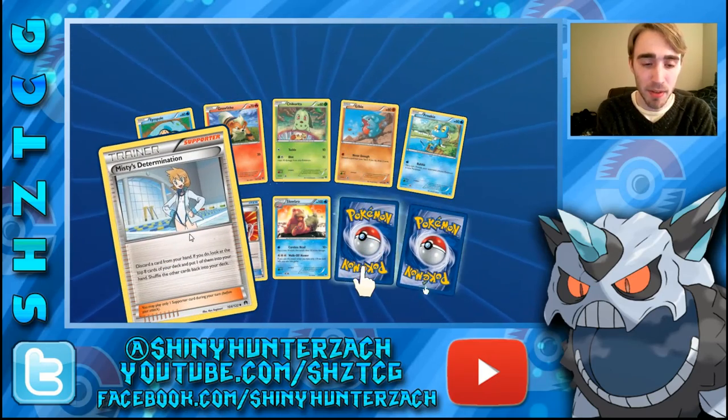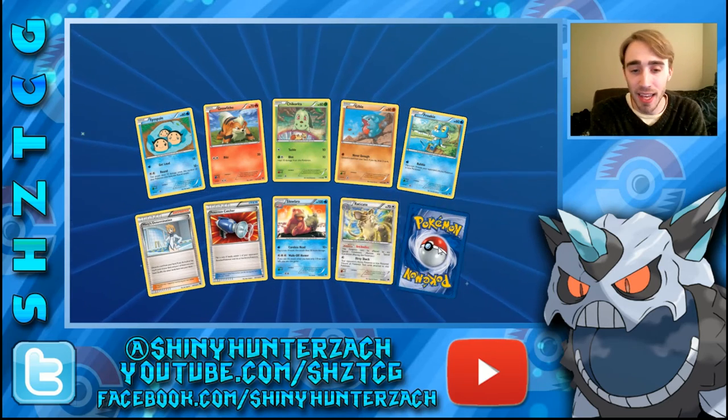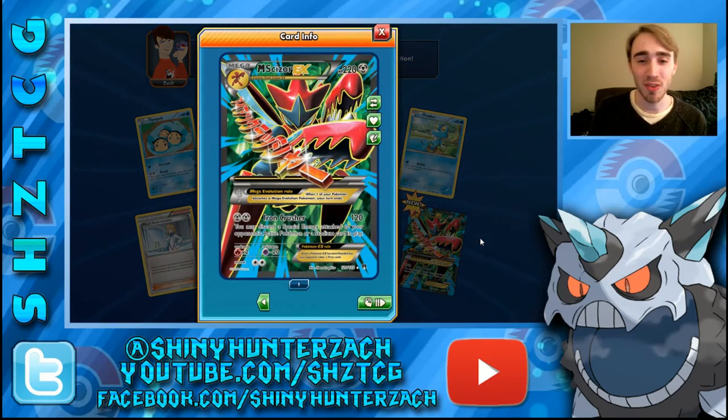Next pack up here — we have a Misty's Determination. Our Reverse Rare is a Raticate, and then our actual Rare is a Full Art Mega Scizor EX. Doesn't this thing just look sweet? It's got like an Emerald background to it.